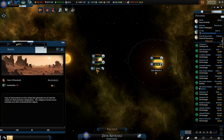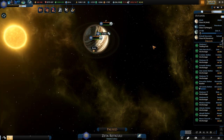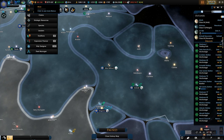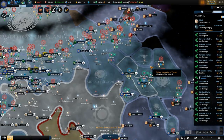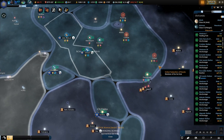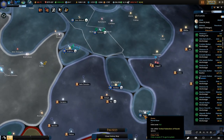Zeta Reticuli is not a sector yet - because the colonization is happening right now, that's why. I did not react to that yet, but it will be. So let's call this the Schnell Zeta Reticuli sector. I don't believe there are any other planets nearby we want to put there.